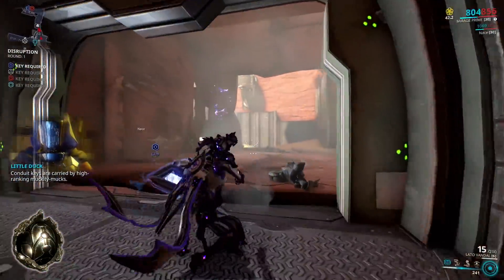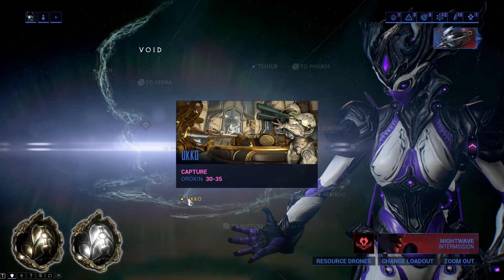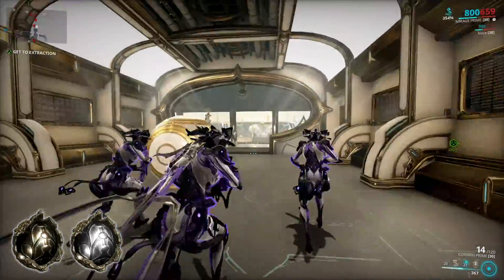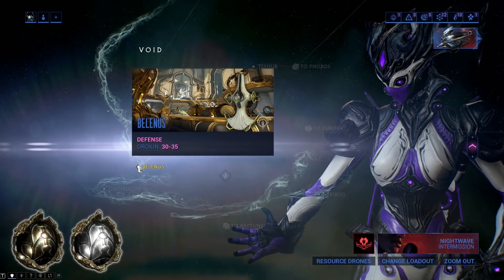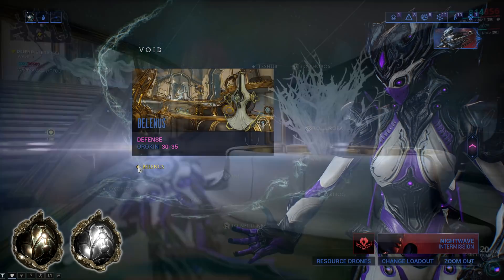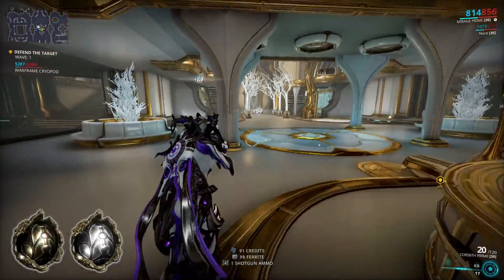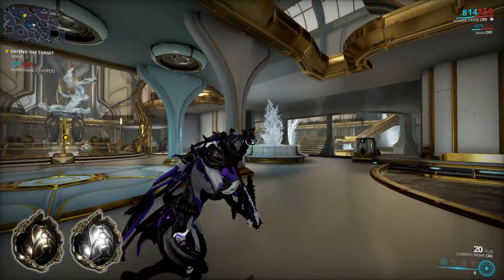For farming both Meso and Neo relics at the same time, try Yuko Capture in the Void — there is a 50/50 chance to get either a Meso relic or a Neo relic. Another 50/50 chance is Belinas Defense in the Void on the first two rotations, then the B rotation gives Neo relics, and the fourth C rotation gives Axi relics.